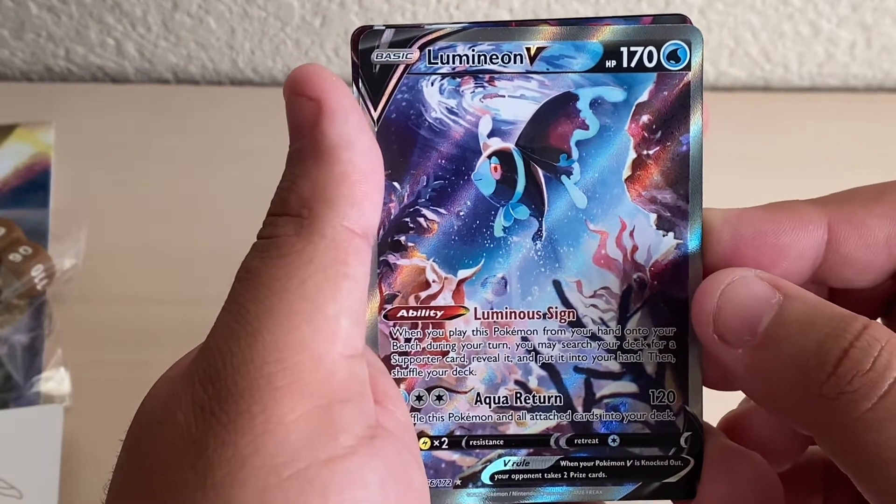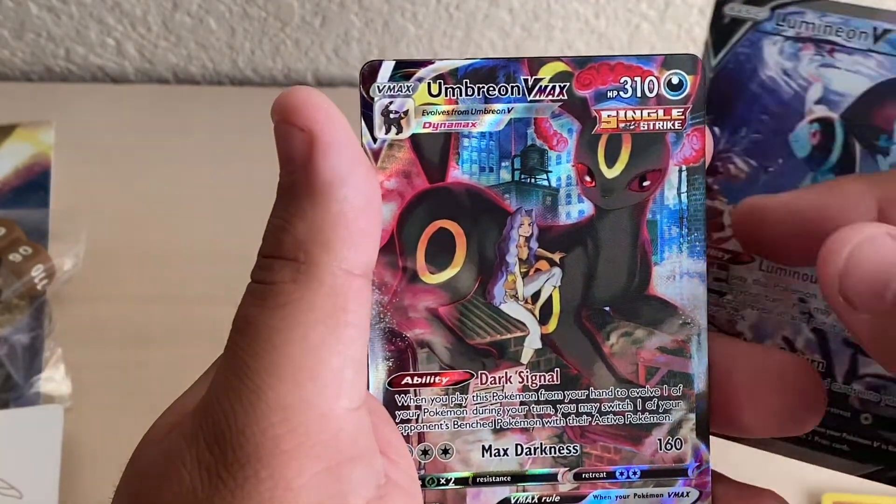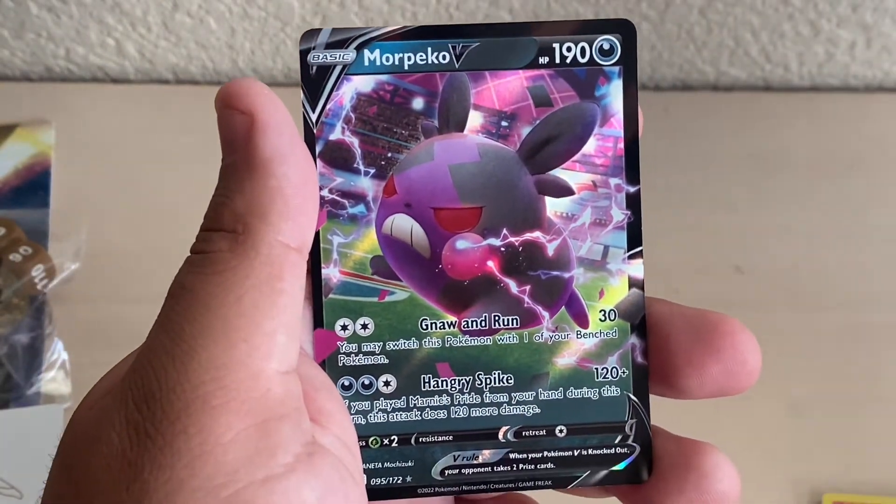And for the pulls, we only got three good cards: Lumineon V, Umbreon VMAX, and the Morpeco V.